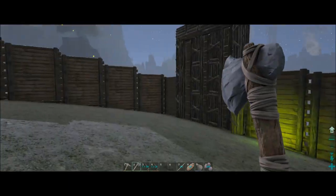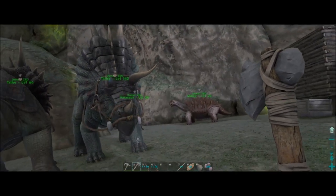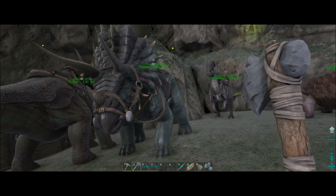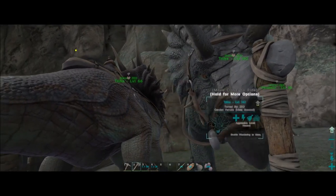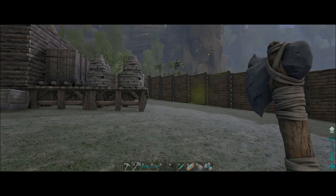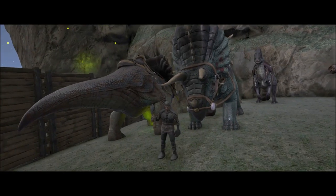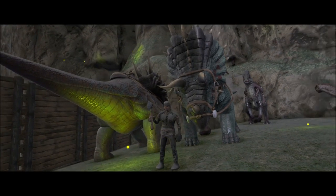That way I can make up some more tranq arrows since this trike took a lot of arrows. I think that'll probably be it for this episode — it's kind of weird since I started it yesterday, got interrupted, and had to finish it today. So we got a new parasaur, which I haven't named yet, and two new trikes: a level 66 and 142, male and female, so they're mate boosted and can start making eggs for the kibble farm. Be sure to hit the like button, subscribe for more ARK videos, leave any comments or helpful hints, and we'll see you next time!